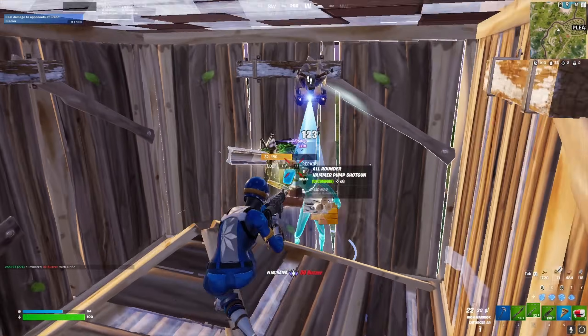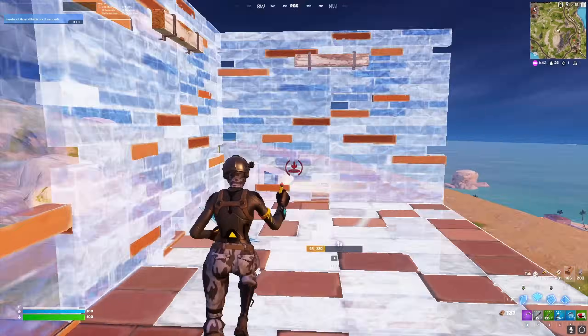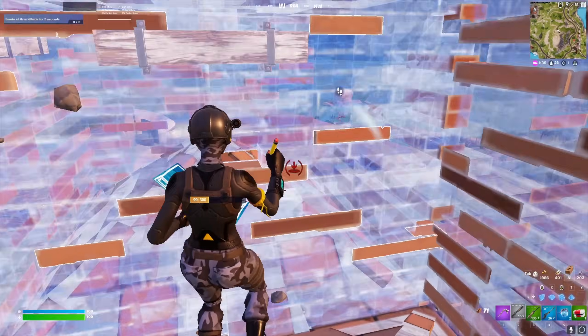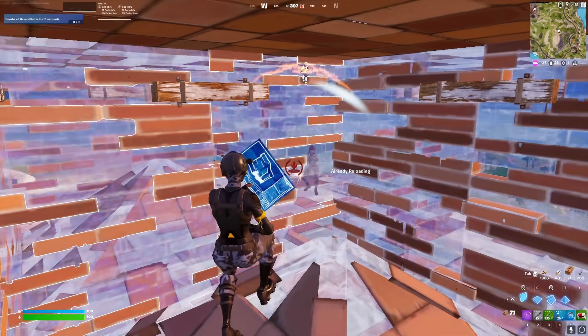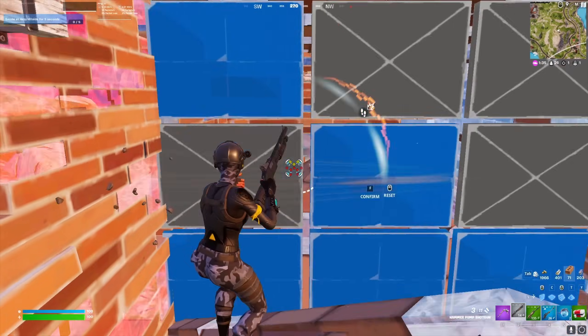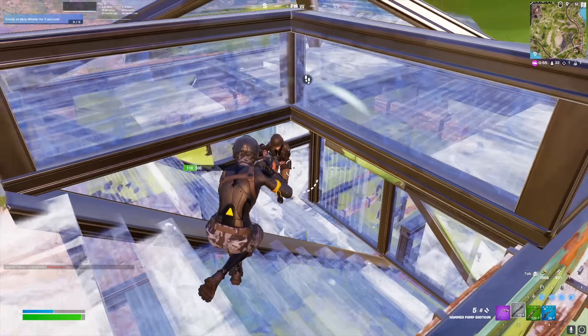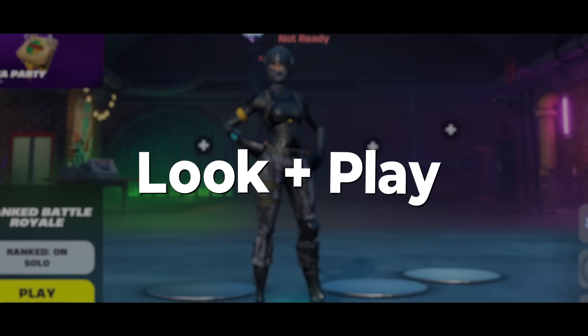So what I do in this clip is I edit down and make 2 boxes to give myself space. Then he jumps down and continues to overaggress. Since he's playing so aggressive, I know that he'll re-edit his wall and try to take mine. So I decide to make a wide edit as he's trying to take my wall and I end up hitting him for 100. A few seconds later, I peace control him and finish the fight. But this entire fight is a great example of how to look and play off of your opponent's weaknesses.